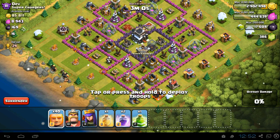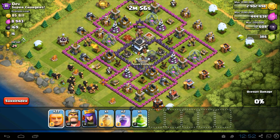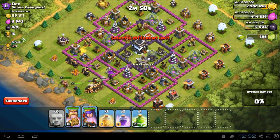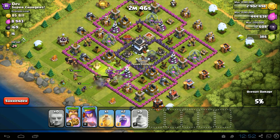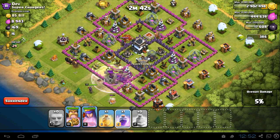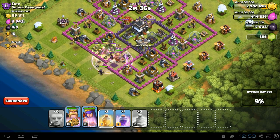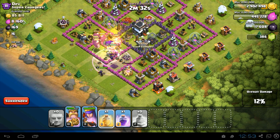I'm just gonna send them in as a large group there, and I'll send in the Barbarian King as well. I'll have to send the Queen in to get rid of those witches, and hopefully the Queen can handle those minions as well. There's only one minion left.